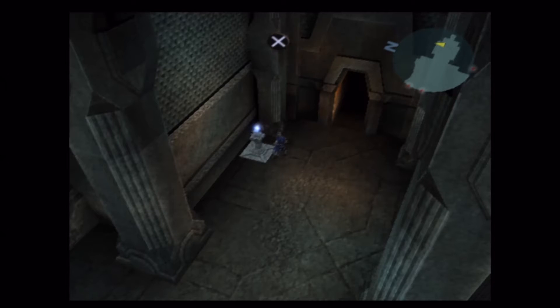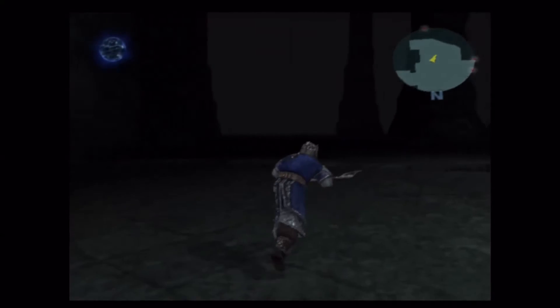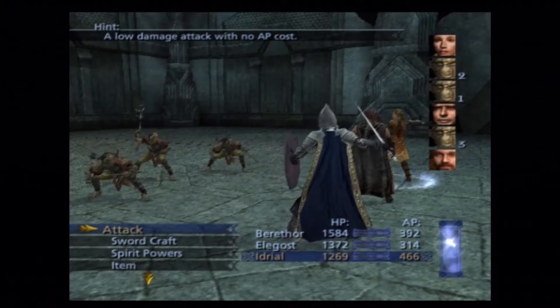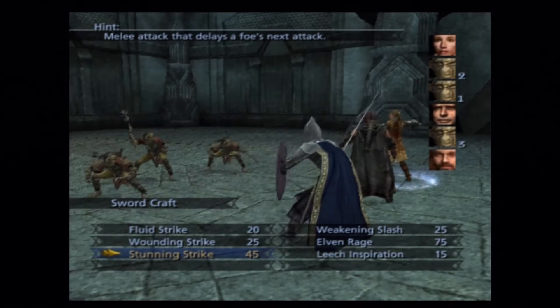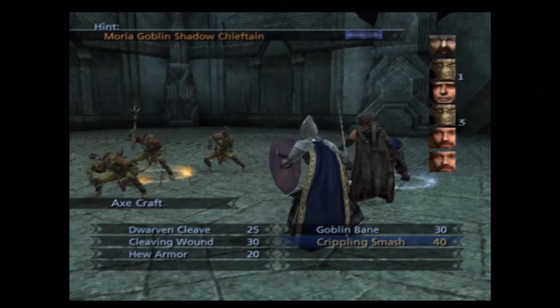Hello everybody, welcome back once again to the Lord of the Rings: The Third Age walkthrough. We are oddly enough still in Moria — this place is massive. Looks like we've got goblins coming out from underground goblin tunnels. Just a caster and two archers, nothing fancy here.